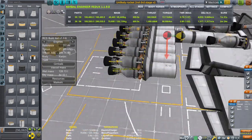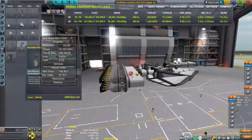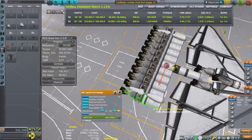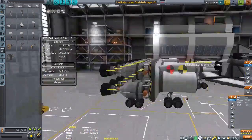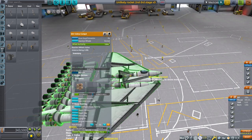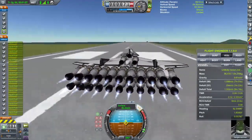I added a bunch of nuclear engines, but for some reason the game started lagging — and the lag only happened inside the SPH. Every time I right-clicked something, the game would freeze for a second. I kept trying to build, closing and reopening the game. Probably a mod causing it. In the end I made the thing work: 22 nuclear engines pushing the craft to separation.